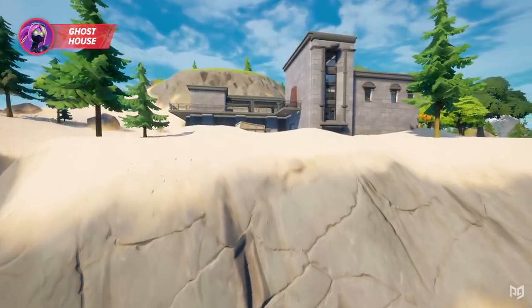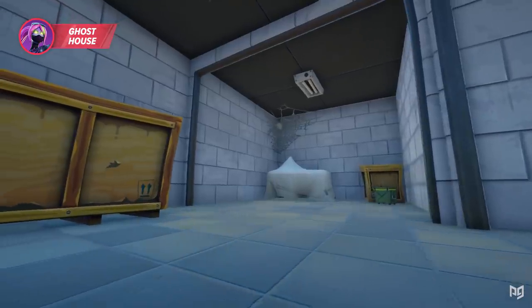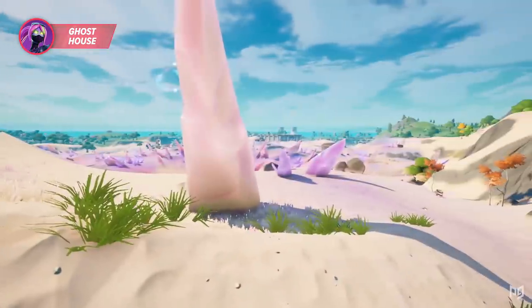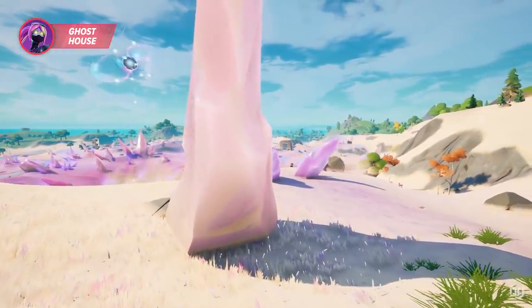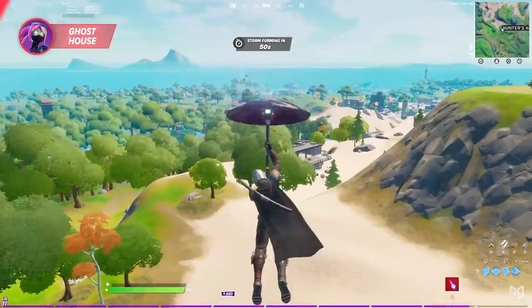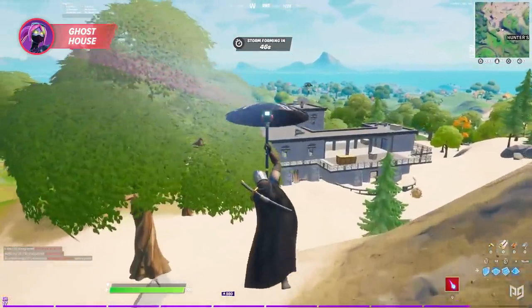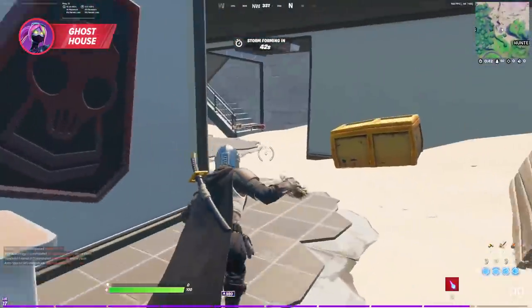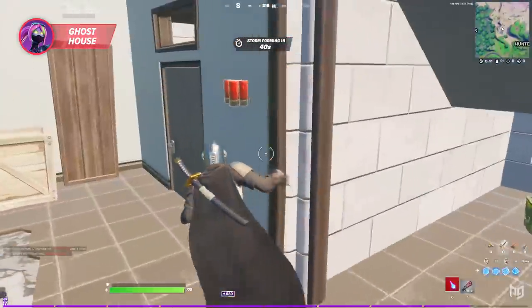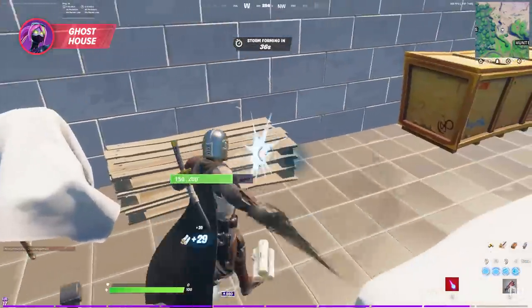Drop spot number three is the Ghost House. The building isn't haunted, but what's notable this season is the sand and zero point crystals nearby, which makes continuing the loop path a lot faster. You might be contested when you land at the Ghost House, so work on perfecting a low drop so you can guarantee landing first on the roof for any visible chest or weapon spawn. If someone is beating you to the top, just land on the ground floor and go for a chest or weapon spawn inside.